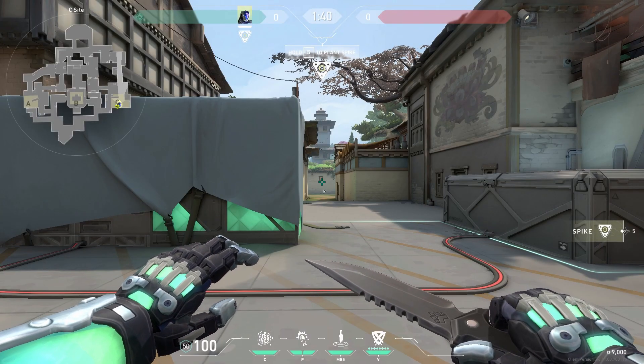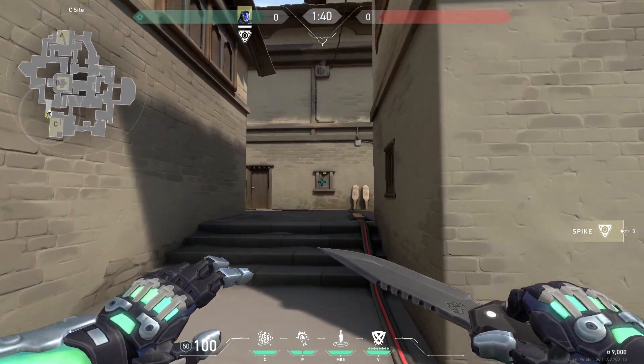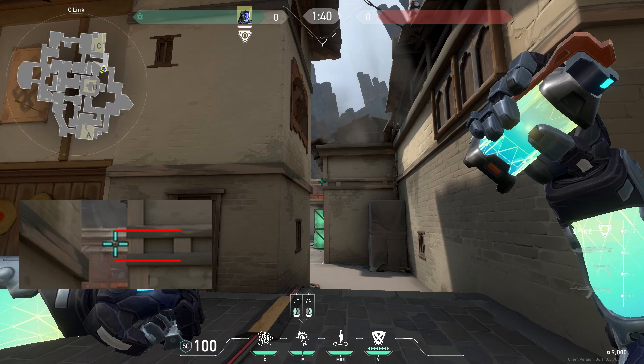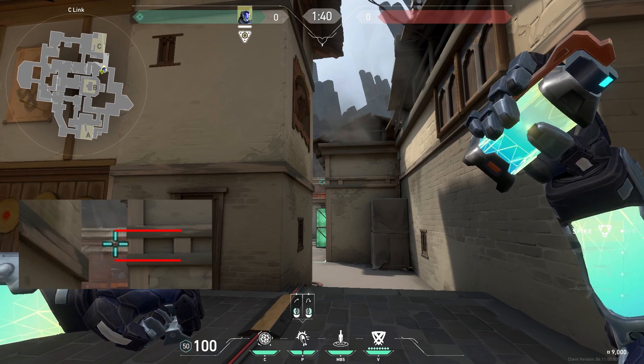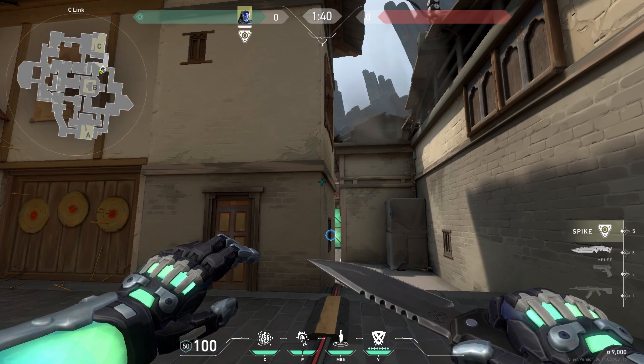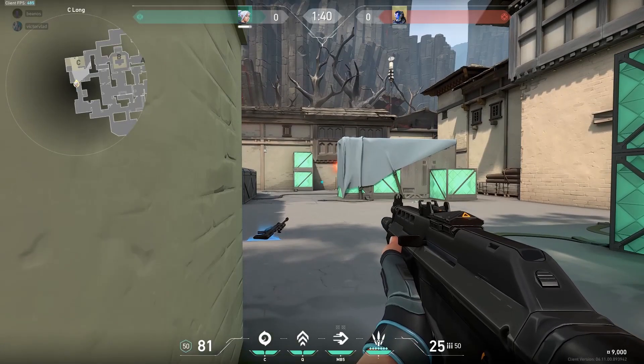This next flash is perfect if you have a teammate that wants to peek C Long. All you have to do is line up on this boarded window on the wall, aim your crosshair slightly to the left of this wall right between those posts. This flash is nearly impossible to react to and it will not blind your teammate.